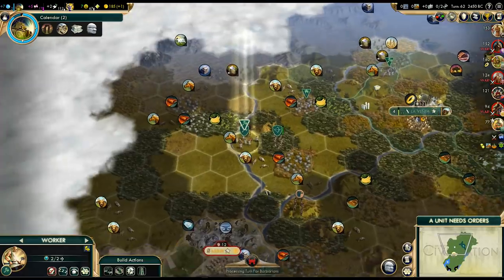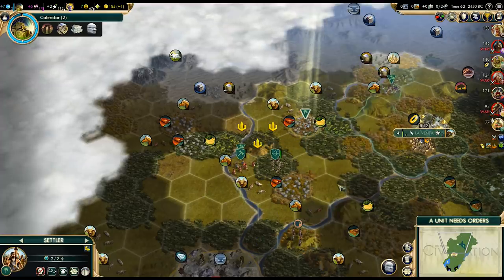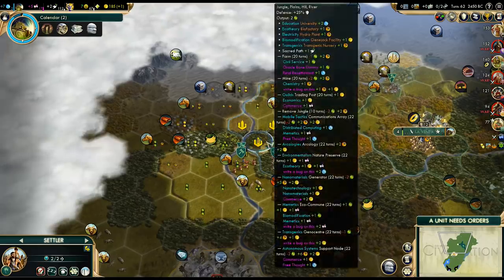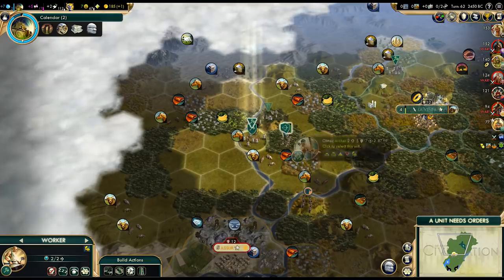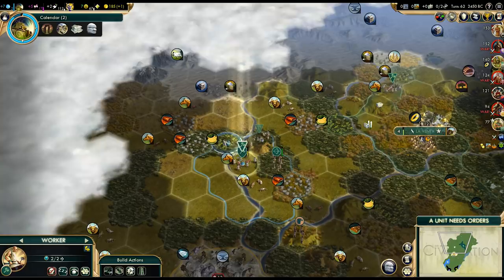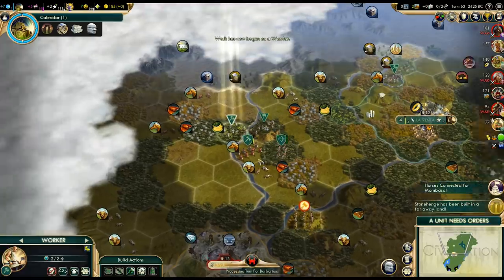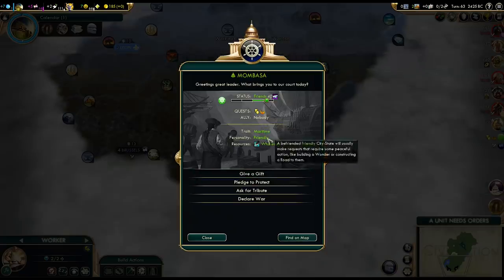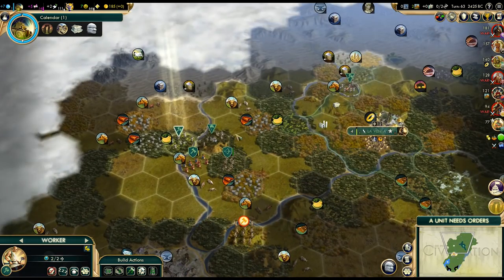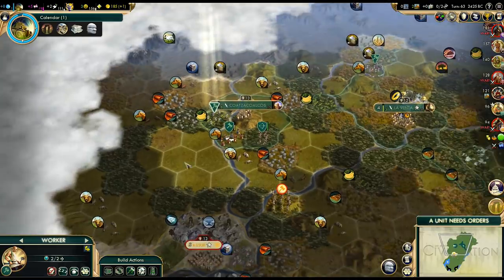Where exactly do we want that city? I'm thinking on top of the hill — it will be relatively close to our capital so it's easier to reinforce, it will have pretty much all the resources in range, and it'll be next to a river. That seems like the best option. Once we get full health we might try pillaging some more resources — wouldn't mind hurting his economy a bit more. Let's start the city, and the first thing we'll build will be the shrine, since we want that religion. That is still our main focus.